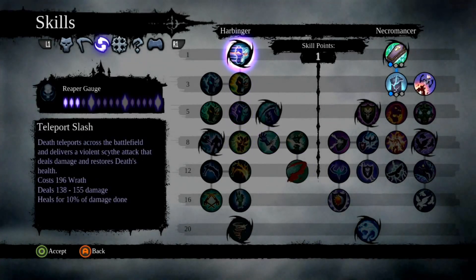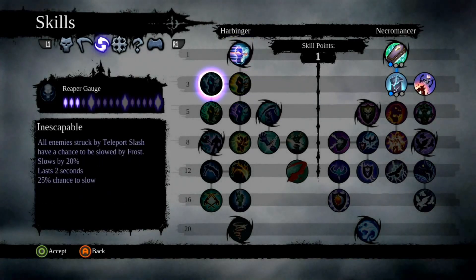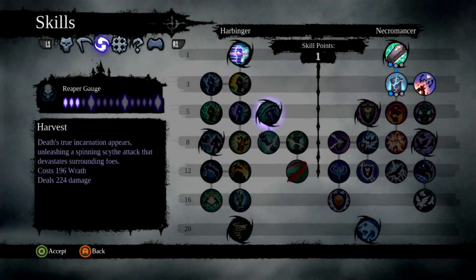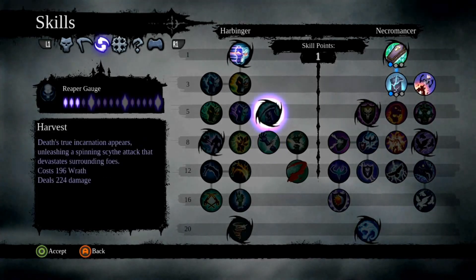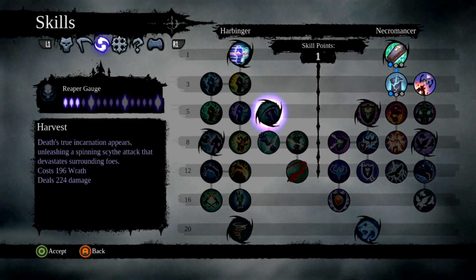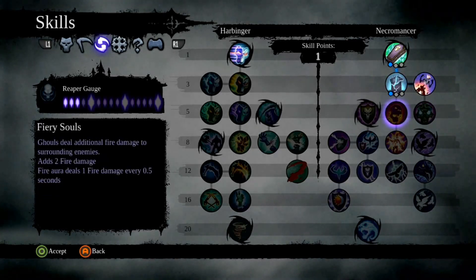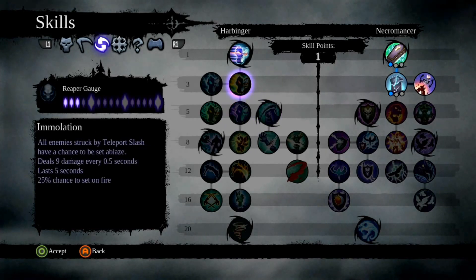I kind of want to do some offensive stuff, which is this over here — Teleport Slash. I'm not really terribly excited about that, but it might be alright. Some of this other stuff... Unstoppable looks great. Nothing like increasing your strength by 30. And then Harvest — unleashing a spinning scythe attack. These look awesome.